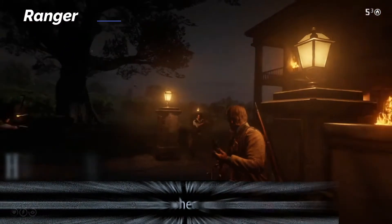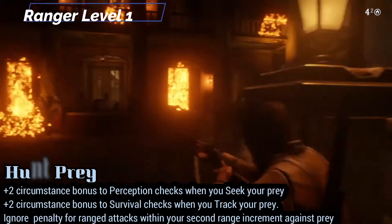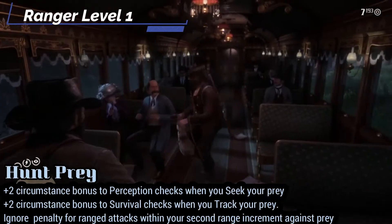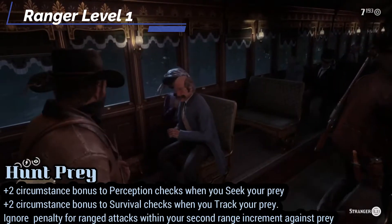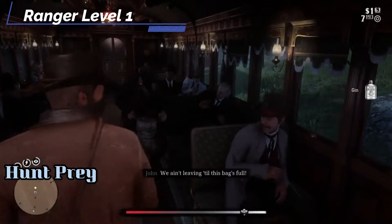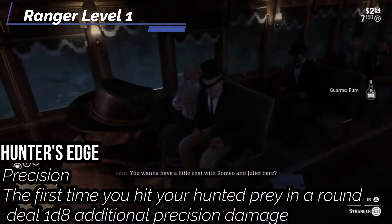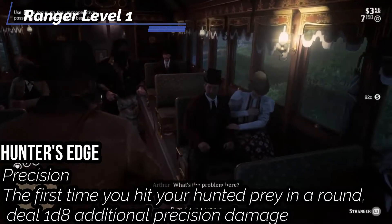At the first level you get Hunt Prey — you pick one single creature as your prey. You get a +2 bonus to Perception checks when you seek your prey and a +2 bonus to Survival checks when you track your prey. You also ignore the penalty for making ranged attacks within your second range increment against your hunted prey. So with a hand crossbow which is 60 feet, now it's 120 feet without taking a penalty, which is a really big distance. For Hunter's Edge, I think Precision is the best for Arthur — the first time you hit your hunted prey in a round you do an extra 1d8 of additional precision damage, kind of like sneak attack, and I think this is the only way we're going to get the stopping power of a gun in Arthur's hands.